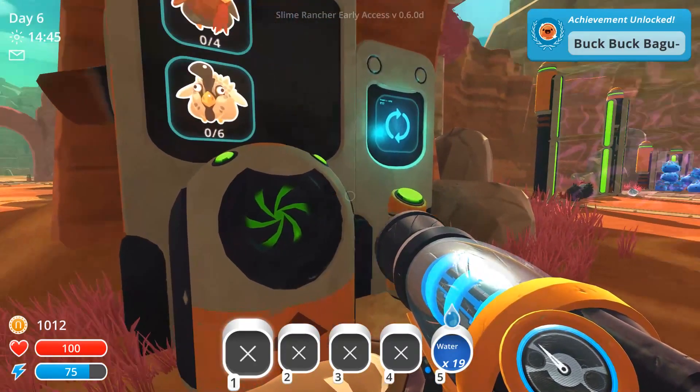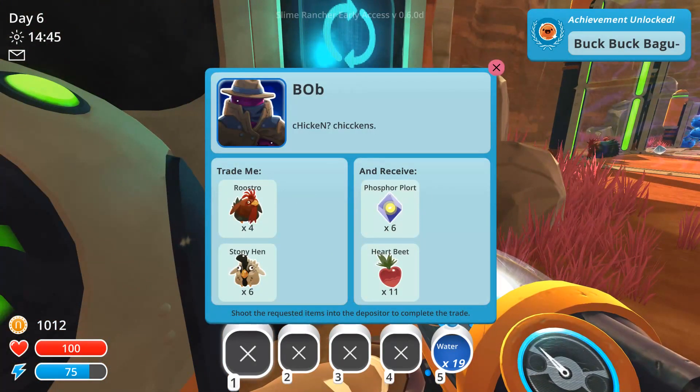You want four roosteros and six hen-hens for what? Oh, that's what Bob looks like? Bob, you look cool. Pretty dashing.